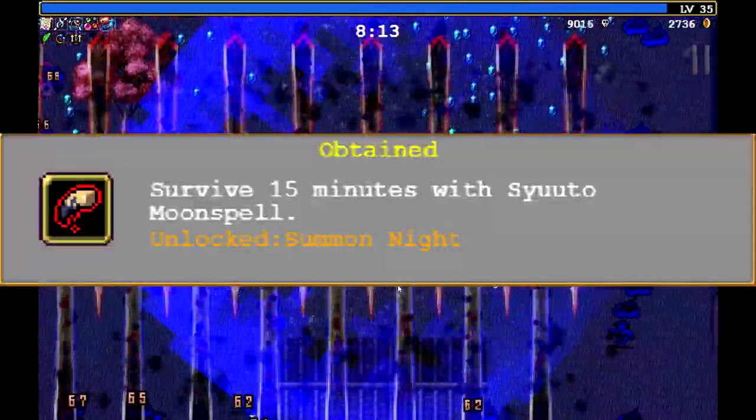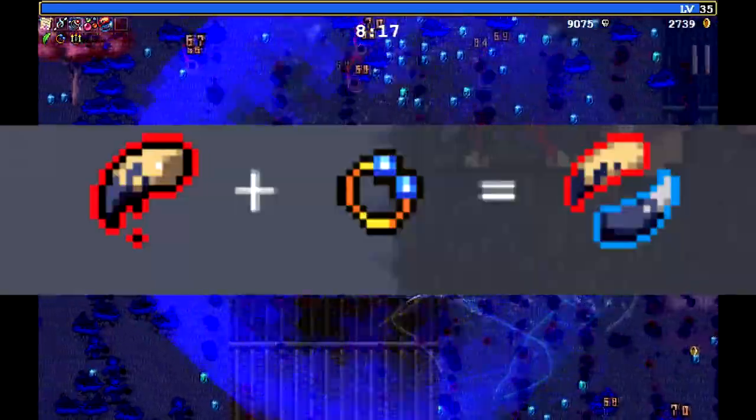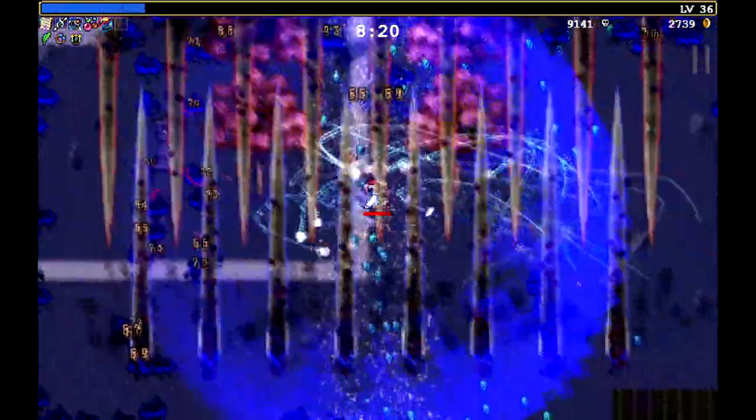Once again, survive for 15 minutes and you will unlock the next weapon, Summon Knight. To evolve Summon Knight, you will just need Duplicator. This is one of the easier ones to upgrade because Duplicator caps out at level 2.